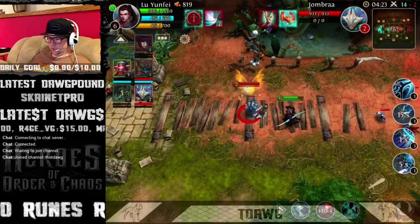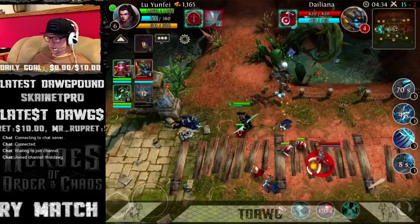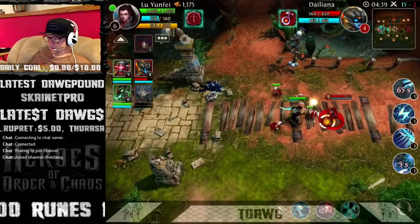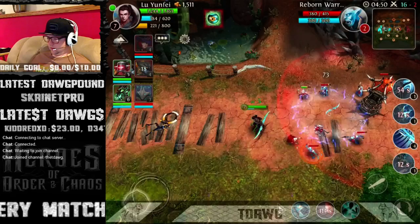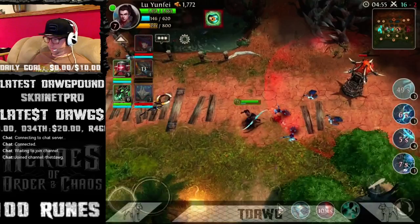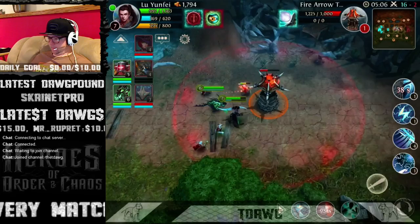We're going to ulti here — you can use it twice. First one knocks back, second one does some crazy damage. Even if your first skill isn't up — its cooldown is twelve seconds — you can get in close because that second skill only has a five second cooldown, though it does require getting close. That's why having skill one first is important.